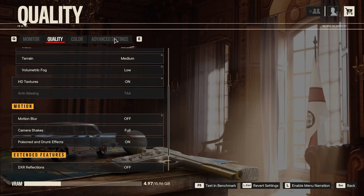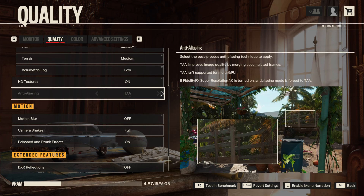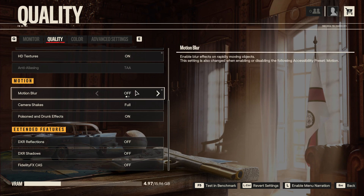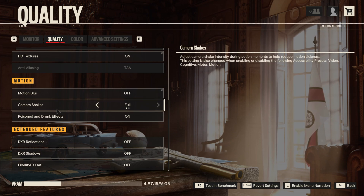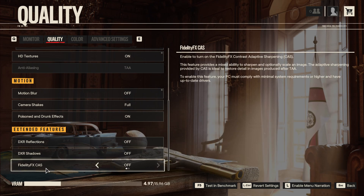For Anti-Aliasing, it's currently locked because I have a special advanced setting using FidelityFX Super Resolution, which I'll show you after. But if you don't have access to that setting, just remove anti-aliasing — it will give you more FPS and your image will look less blurry. For Motion Blur, I recommend removing it in any FPS game — you'll have much better visibility. For DXR reflections and shadows in the extended features, don't turn those on if you have an entry-level or mid-range computer — it will destroy your FPS. And FidelityFX sharpening, I'm not a big fan — I put it at off.